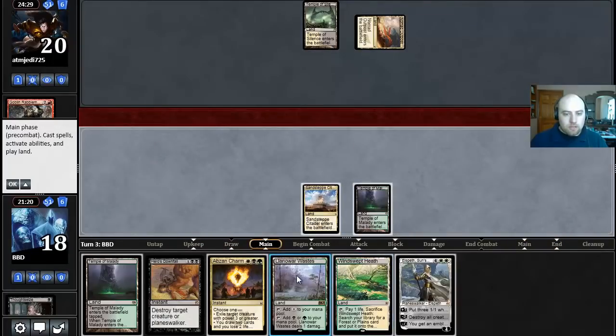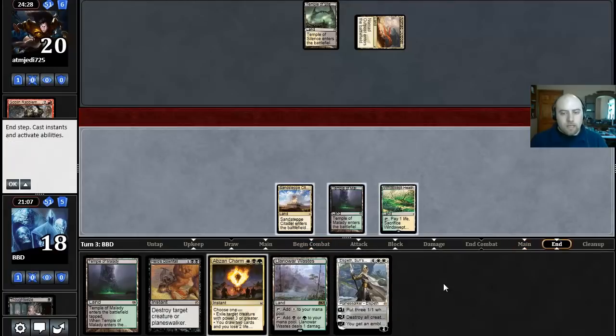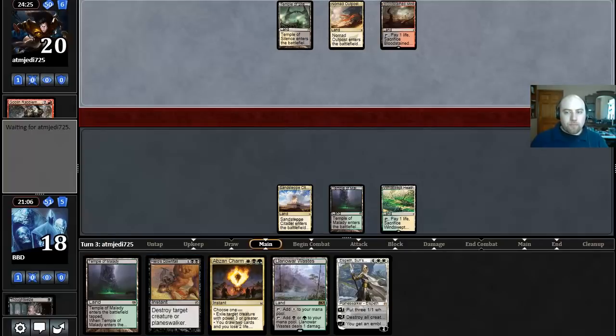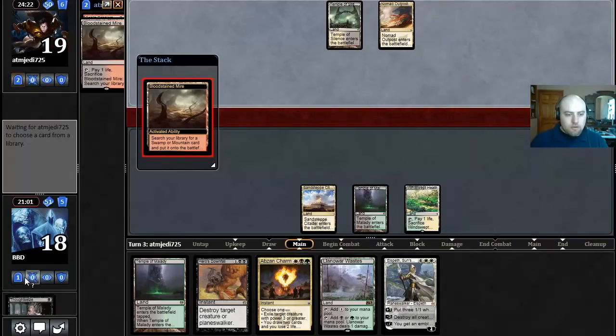We scry and hopefully find a Courser or something. Courser or mana fixing would probably be the best possible draw here. Elspeth — that's a pretty sweet one! We'll play a Windswept Heath. Our opponent here is probably just going to jam a Rabblemaster, which we'll Downfall. There's a Bloodstained Mire from our opponent — we've seen a Bloodstained Mire and a Nomad Outpost so far, and this is probably a Rabblemaster.